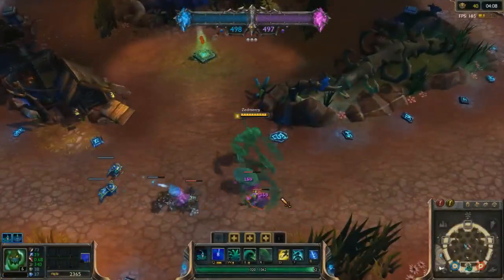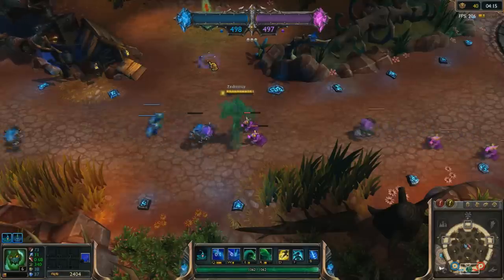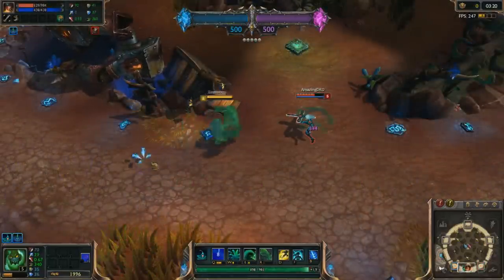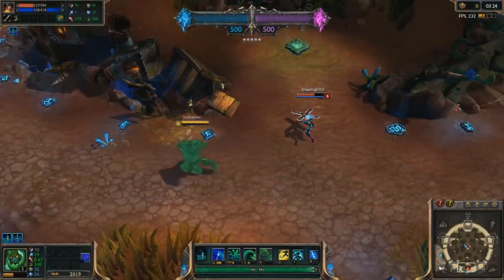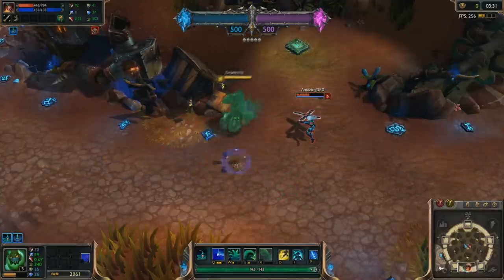Zack's passive blobs that drop whenever he hits enemies with abilities have two ways of spawning. The first way is if there's no champion within about a thousand units of Zack, these blobs spawn closer to Zack and can be picked up instantly. The second way is if a champion is within one thousand units of Zack, the blobs spawn in between the two champions, but closer to Zack. On top of that, these specific blobs have a one quarter of a second delay before he can actually pick them up.